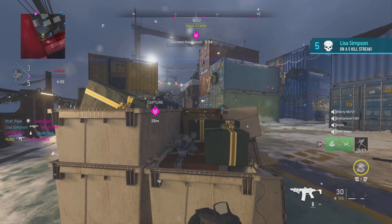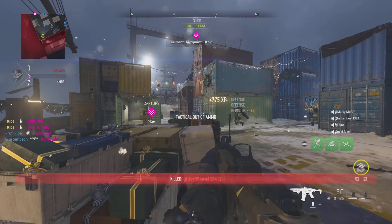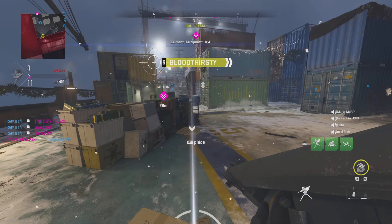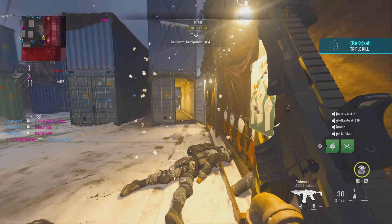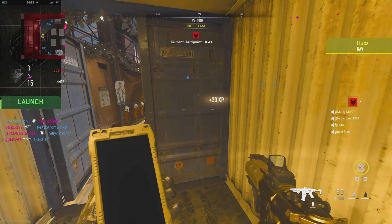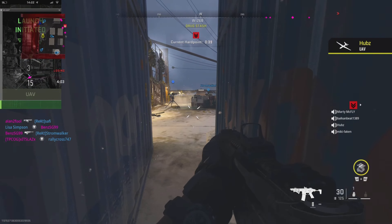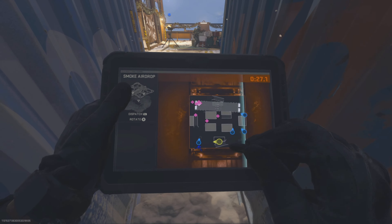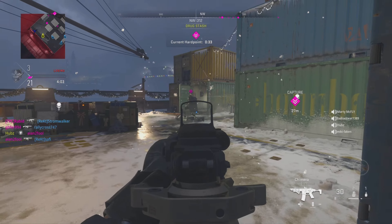As soon as you spawn in, you want to be spamming your Decoy Grenades towards the centre of the map. You then want to call your scorestreaks in — this is going to count towards your weapon XP. Once you have your field upgrade, the Smoke Airdrop, you also want to call this in. When your teammates kill enemies near the Smoke Airdrop, this is all going to give you assists and that will count towards your weapon in hand.